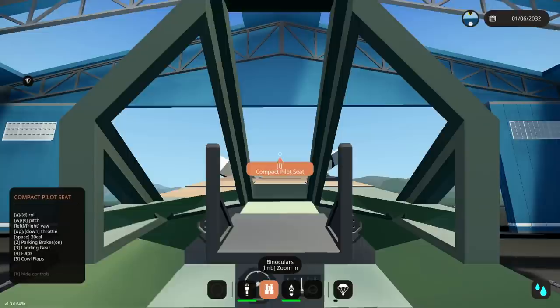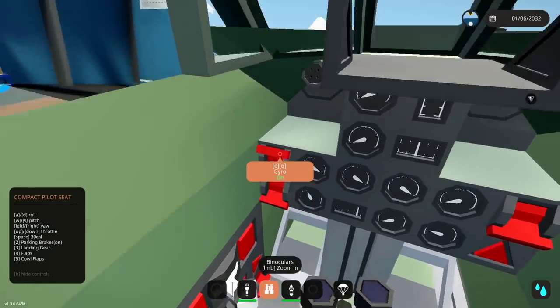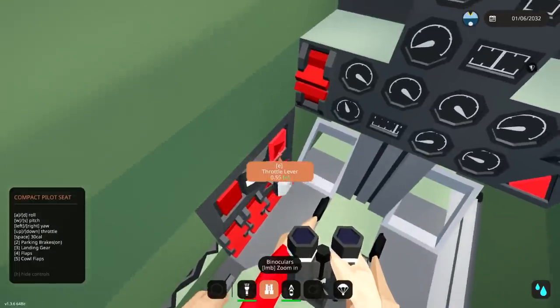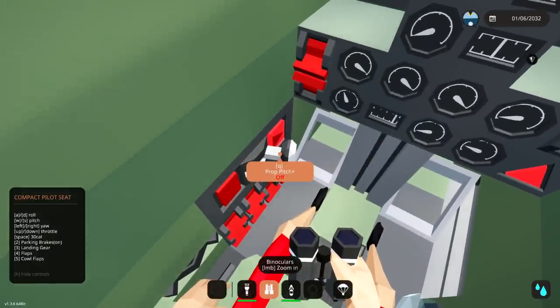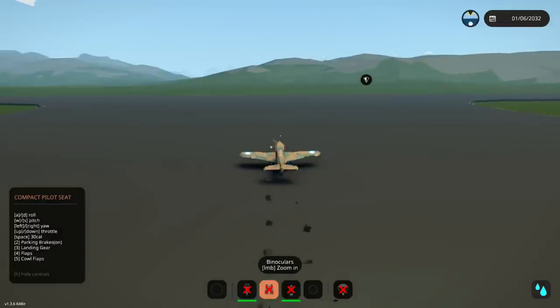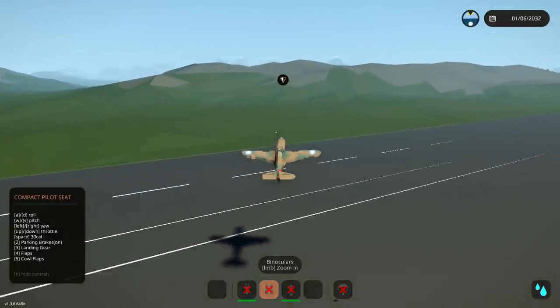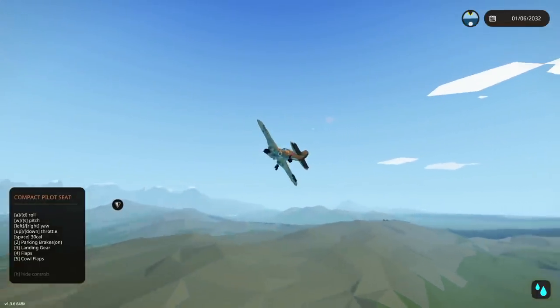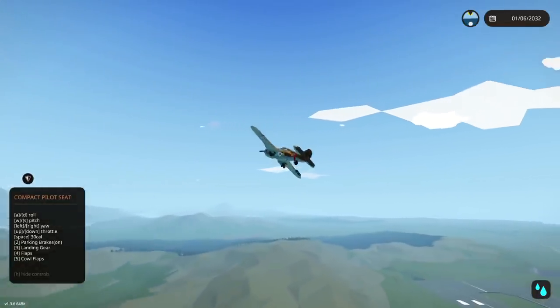We're gonna get up behind it and hopefully shoot it down. In the seat — gyro, fuel pumps, engine starter, close the canopy, throttle lever up, parking brake off. Let's go. Press three — landing gear should fold up — and we're gonna shoot down the B17!